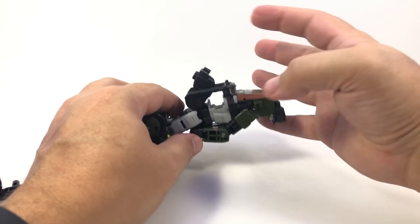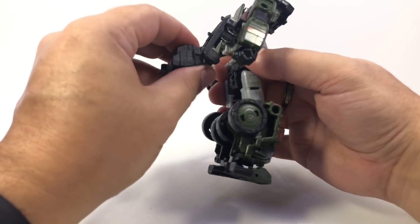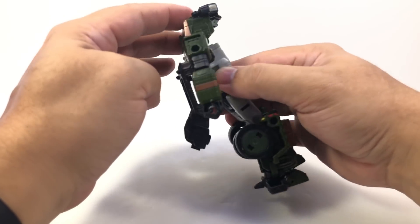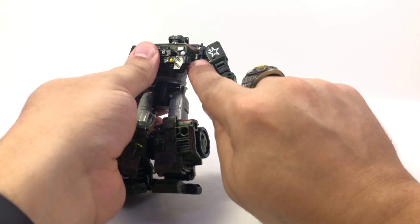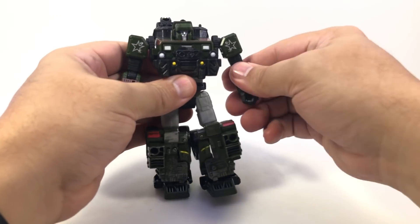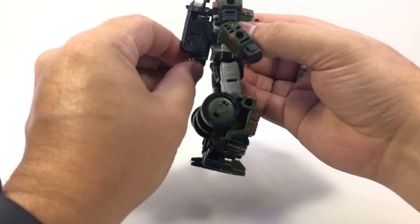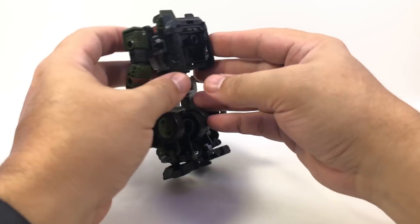Moving all this stuff around can get a little tricky because you've got to get his arms out to the side and untab this piece — it's a little harder going back to vehicle mode because the arms need to be out and untabbed since they tab in right here. Then fold this down onto his chest. There's a little slot in the arm that tabs onto his chest on both sides. Rotate his forearms so his arms face the right way, then this piece folds up and around. There's a tab that tabs into a slot on his waist — it takes a little effort but once it's on, it stays.